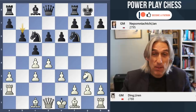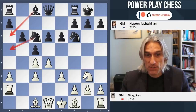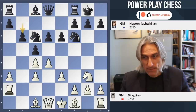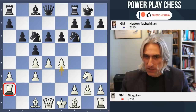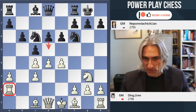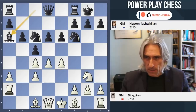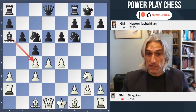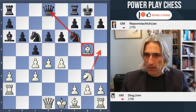B6. So Nepo is carrying out the traditional plan of playing Bishop a6 and Knight a5 to capture this pawn. E4. Now that the rook is here, the d5 move just doesn't have the same effect, and this rook is actually well placed. Bishop a6 - the traditional strategy of attacking this pawn. Bishop g5. That pin is potentially nasty for black.